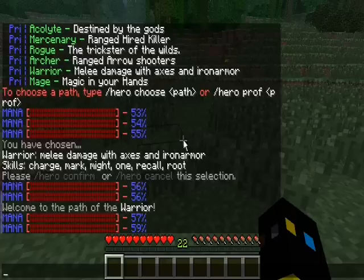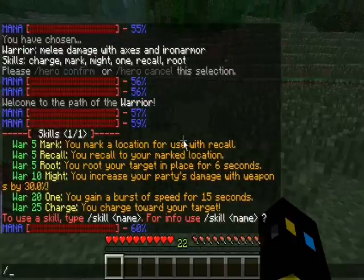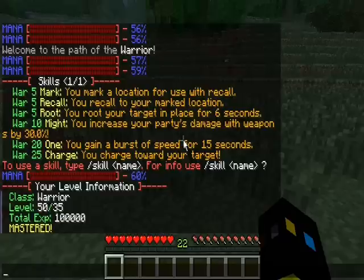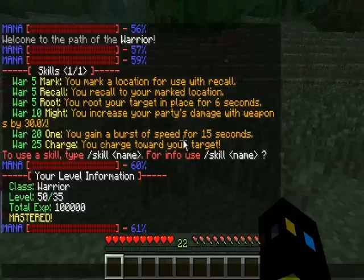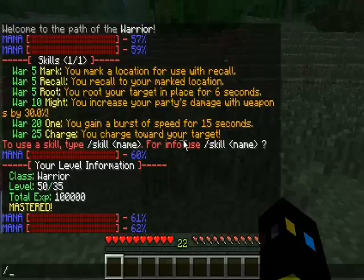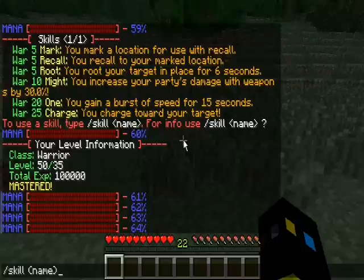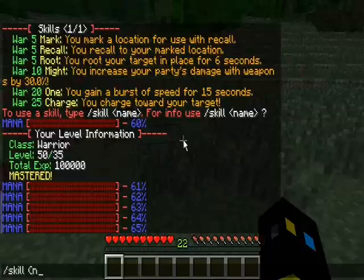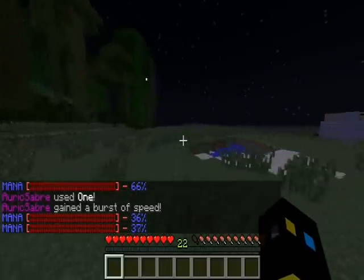Once you've chosen your class, you can do slash skills to see all the skills available, and slash level to see the level of the warrior you are. To use a skill, you type slash skill and then the name of the skill. So let's say I want to do 'one,' which gives you a burst of speed for 15 seconds — I do slash skill one, and there I used it and gained a burst of speed, which is a warrior class skill.